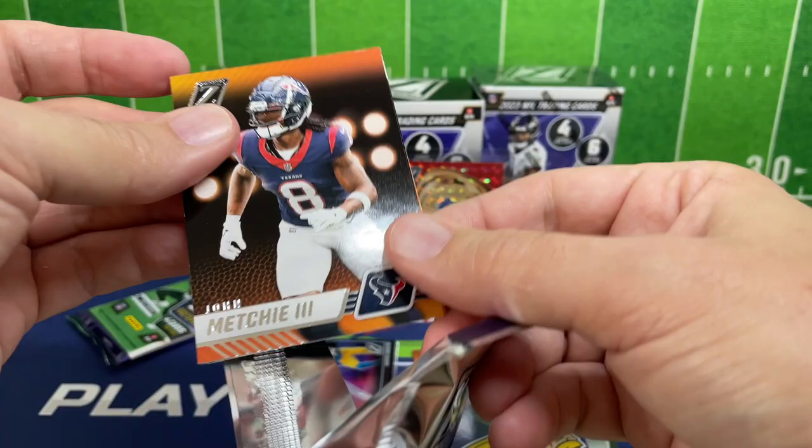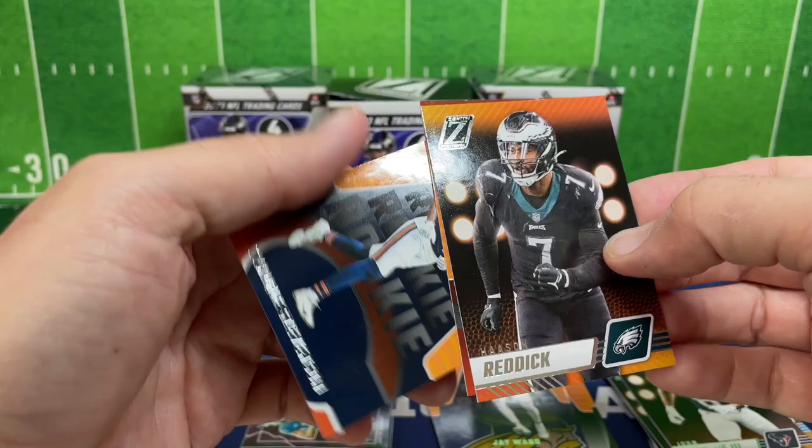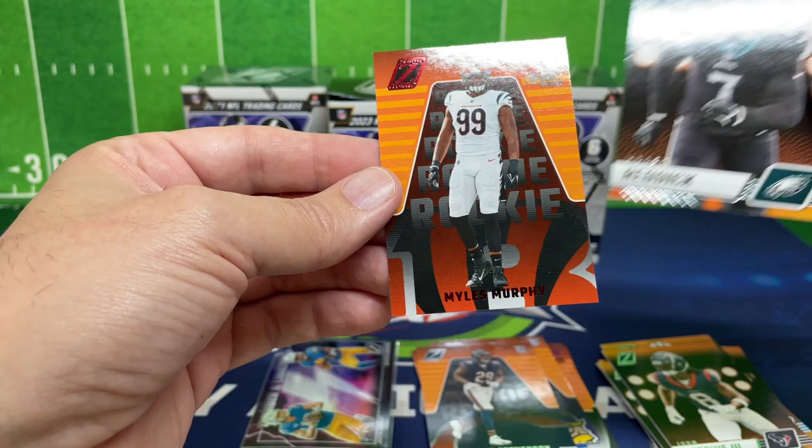John Mechie for our base. Hassan Reddick — going to the back card again because it seems like the third card is always the bigger hit. Tyreek Stevenson for our base rookie.